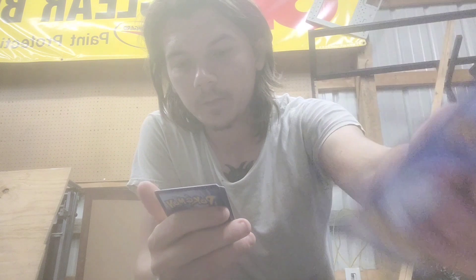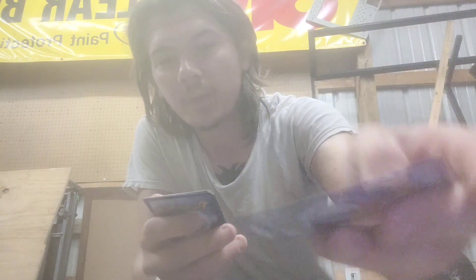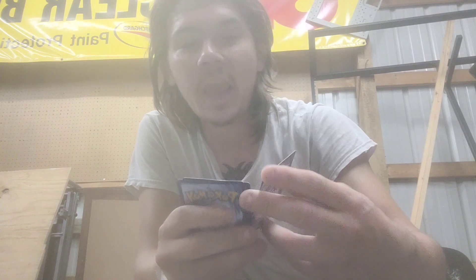We've got Smoliv, Primate, Palami — not even going to try to pronounce these. I am liking the silver borders they put on these packs though. Our first reverse holo, and we got the secret rare King Gambit! And then a rare Hawlucha, and basic energy. I'll go ahead and tally up what the cards are worth at the end of the video.